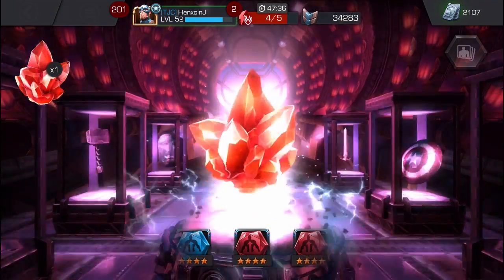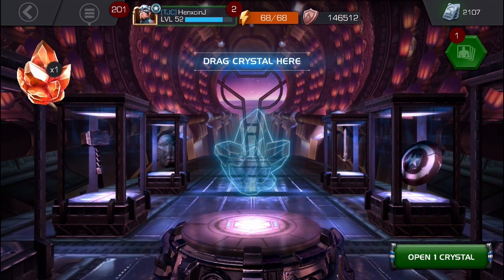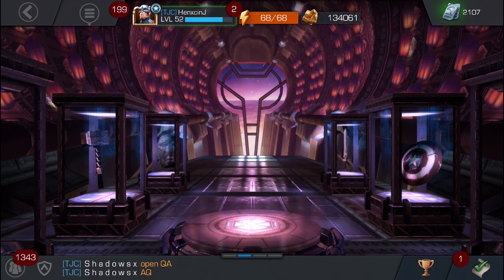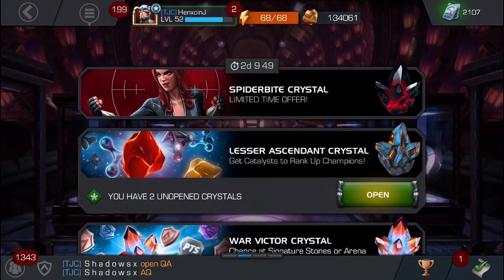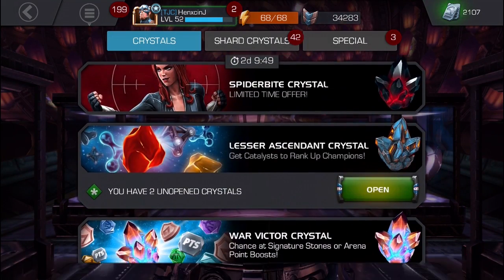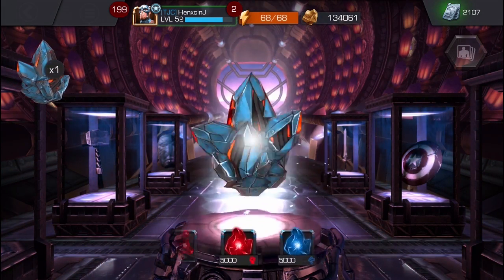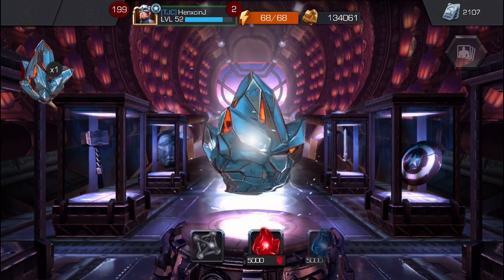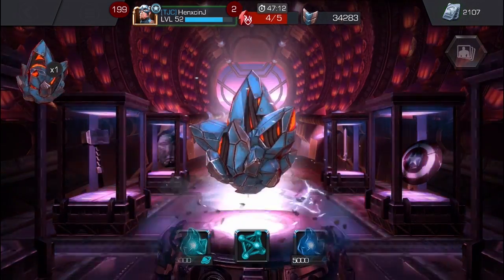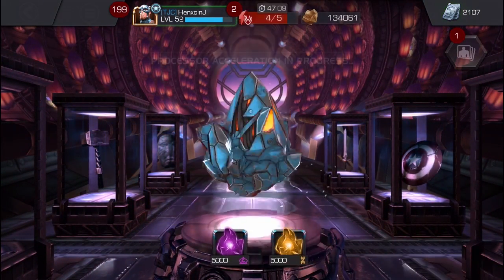Four-star signature stones - got a skill one, which is sick. These are cool. If you don't know what these do, they basically just - if your four-star champion is already duped, or you've already unlocked their signature ability, it just adds another point to it, or another three points or however many there are.